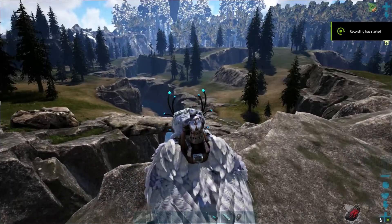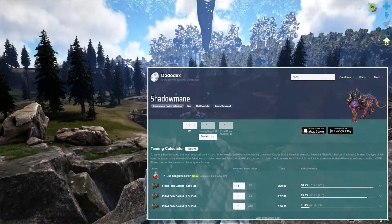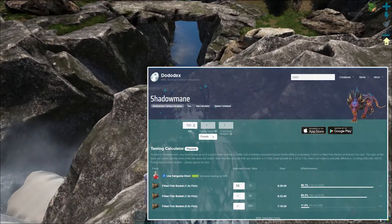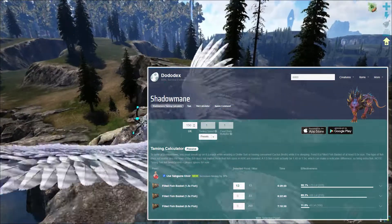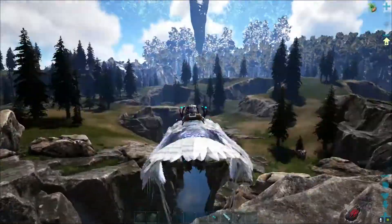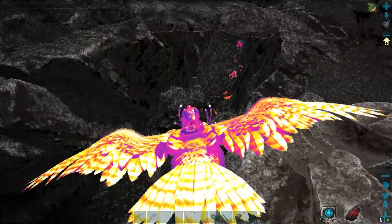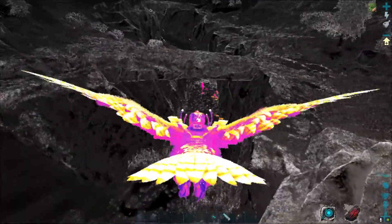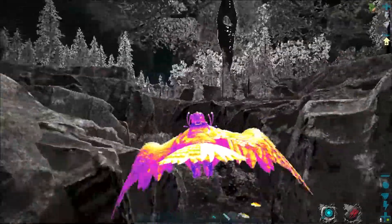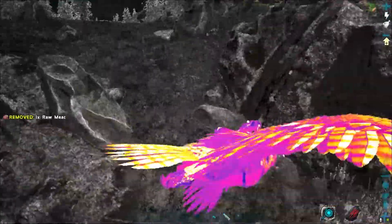Hello guys, welcome to ARK: Survival Evolved. Suppose you want to tame some Shadow Mane — as you can see in the background, we will need a lot of big fish. I suggest you tame a Snow Owl, because with a Snow Owl, if we press C, we can scan the full area for dinosaurs or fish so we can easily identify the piranha and also the big salmon fish.